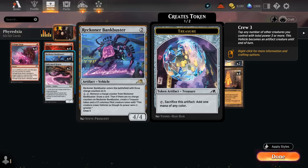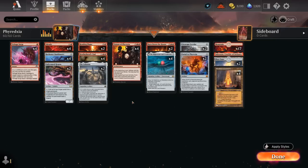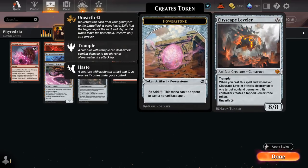Since we're a control strategy, we don't care about a card like Lightning Strike to deal damage to the opponent directly — we'd much rather have answers to their permanents and let the card draw from Visions and Bankbuster pull us ahead. Bankbuster is another great addition here: we'll be answering most of the opponent's board, then eventually refuel with extra cards and get a Pilot token to help crew the Bankbuster and close out the game. We only have two copies of Cityscape Leveler as creatures: an 8/8 trampler that, when cast or when it attacks, can destroy up to one target non-land permanent and its controller creates a tapped Power Stone token. It can also be unearthed for eight mana to attack one last time.